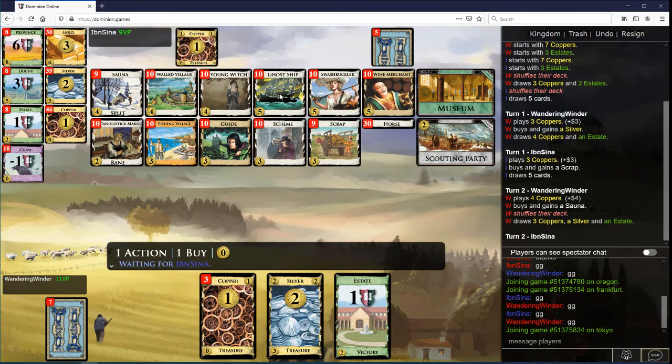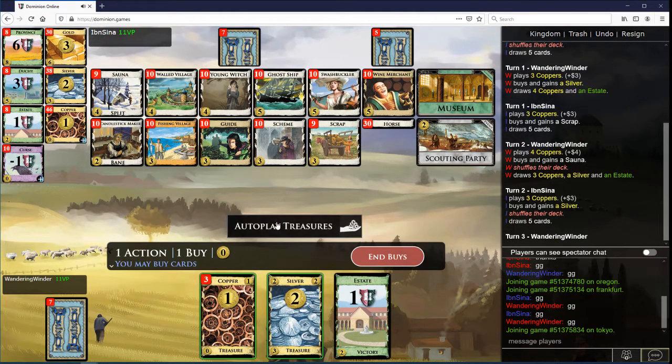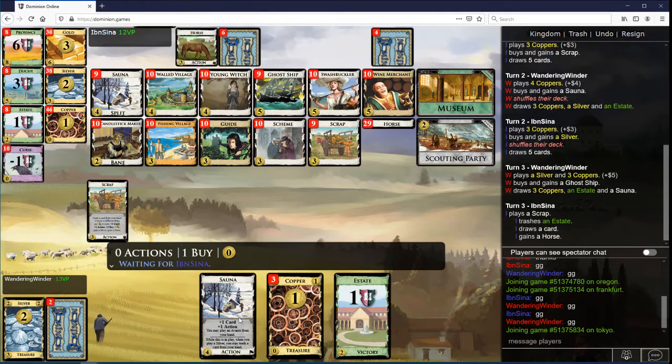I think I want to be a Ghost Ship. I'll probably get a second Silver before switching to Fish Fills. Maybe I just take the Scrap. I think the Ghost Ship will do me good though. Yeah, I should probably take a Scrap here.